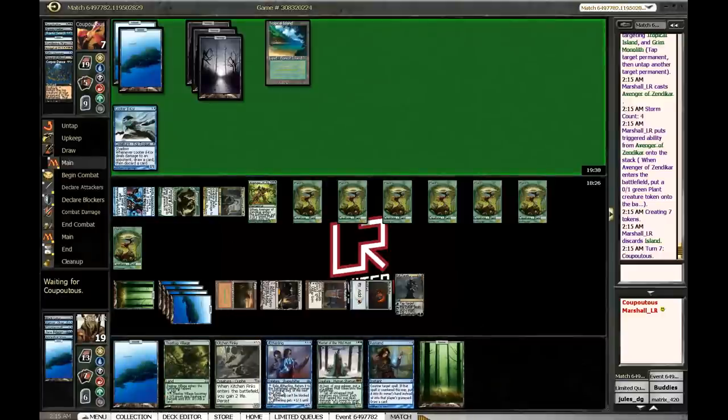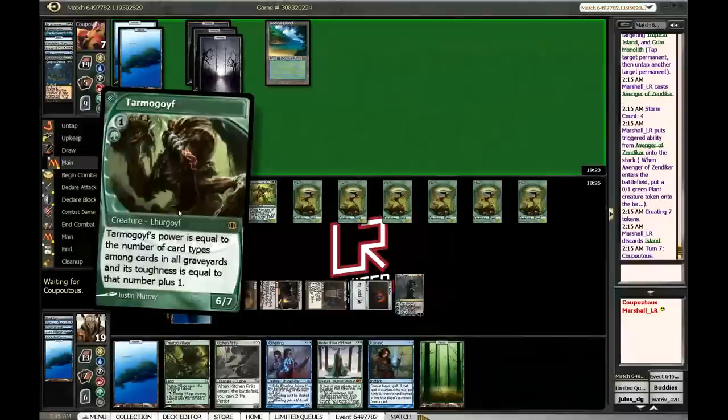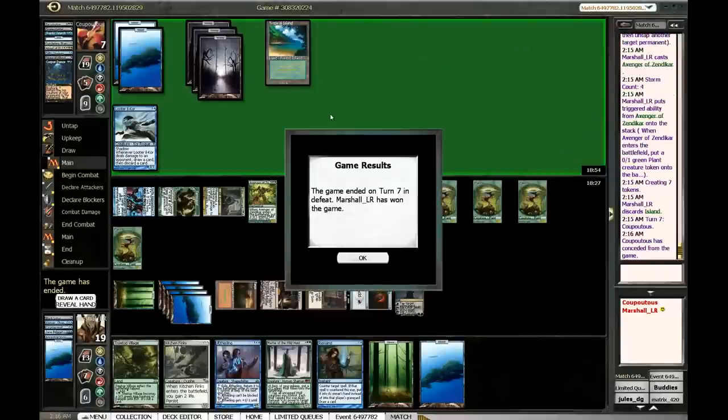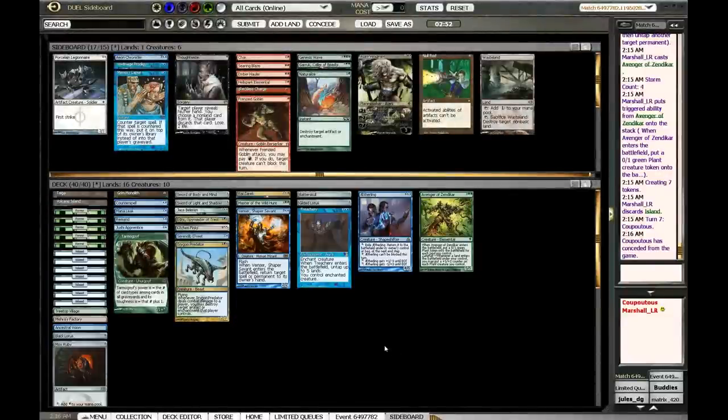We've got a nice backup plan here too. If he sweeps we've got a Treetop Village to beat him down with, we've got Master of Wild Hunt which he just needs to answer on its own, we've got Aetherling which is impossible to answer, and we'll still have Ral. Goyf is somehow a 6/7 — artifact, creature, there's a Planeswalker — are we only missing an enchantment? Wow, let's get an enchantment in there. I like playing this and this in the same turn and just making him answer everything. He's just got too much to handle.